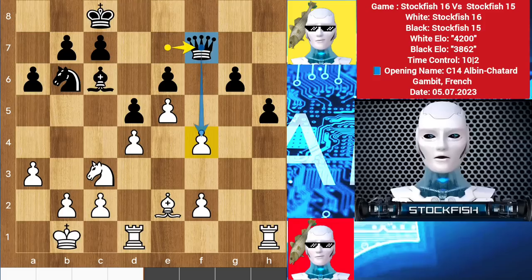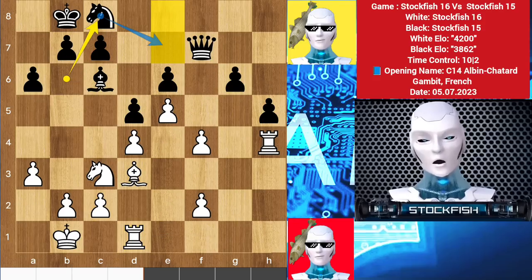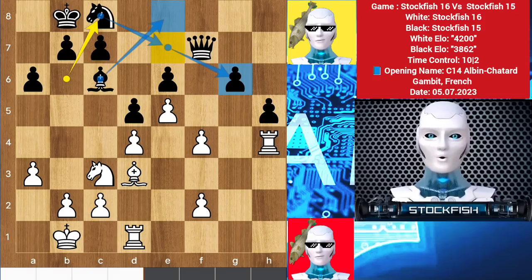So he strikes the file with queen f7. Rook h4, king to b8, bishop d3 to target the pawn with rook g1 in the future. That's why we have knight c8 to protect that pawn. Bishop e8 is also playable. Look at the evaluation bar — it's a totally equal position. How will I make it change?